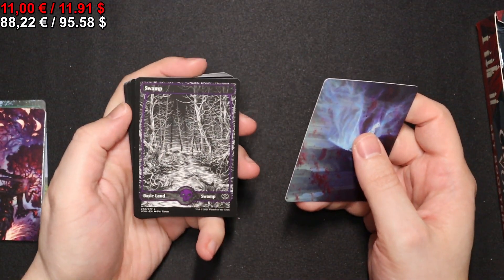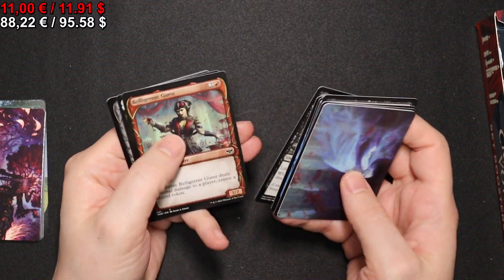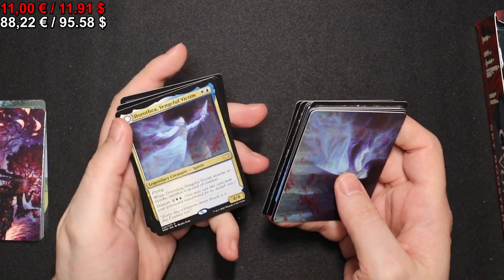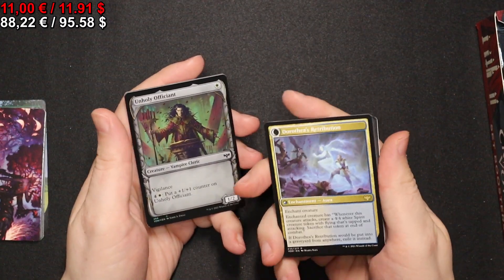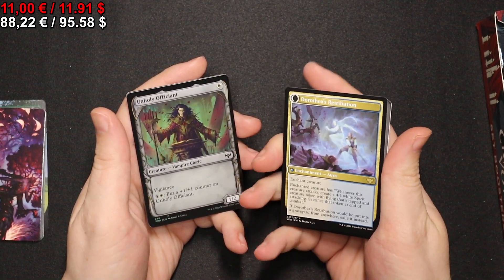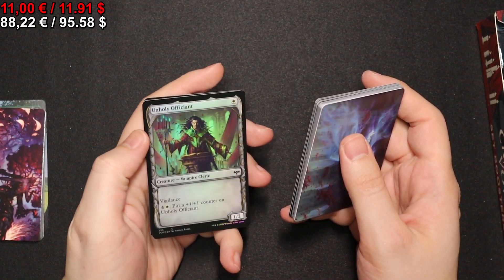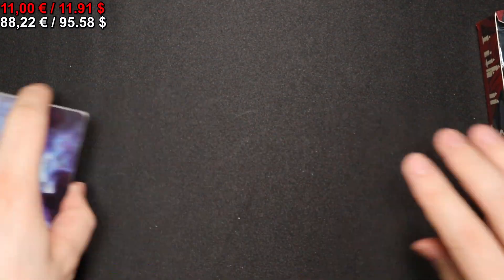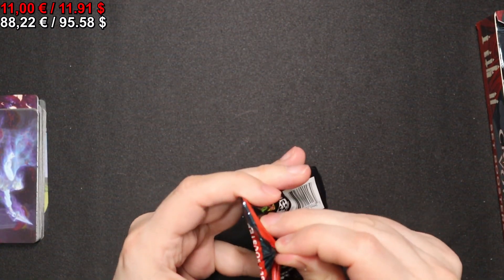Let's not waste time. A full-art Swamp. We have a Dorothea, Vengeful Victim, as well as Dorothea's Retribution. An Unholy Officiant — foil. And that's about it. Onto the next pack.